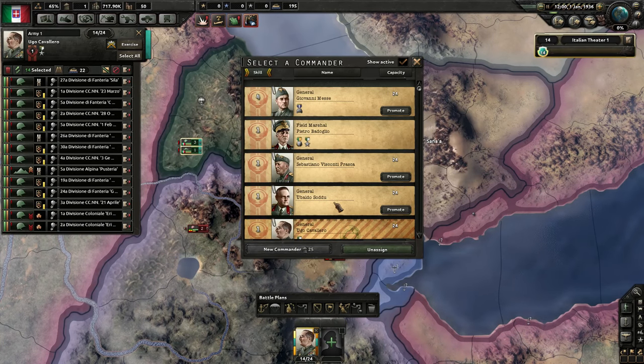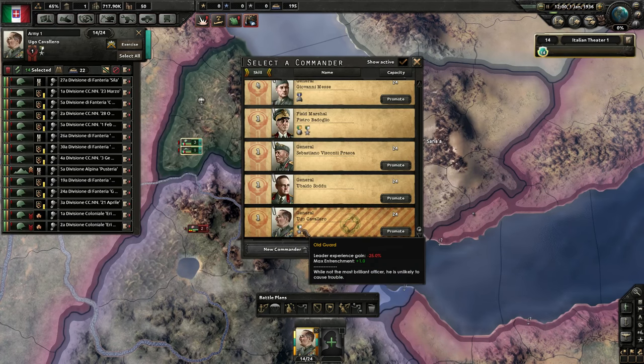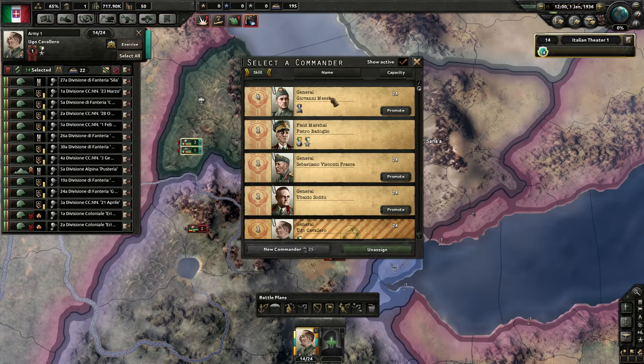When assigning someone specifically for the battle in Ethiopia, we might want to consider who we want to invest in for the future, and whether we want to keep an extra general. I think what I might do is promote Hugo to be a field marshal, though it's tough to say. It'd be nice to have two field marshals with no maximum capacity, in which case we'd want to promote one right away so they don't skill up to level two and then lose it. We might also want to keep two or three generals around for more focused tasks.